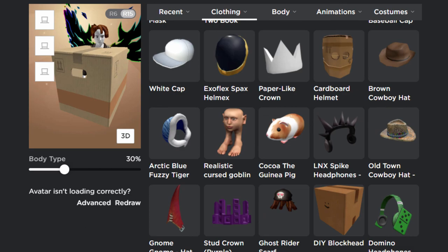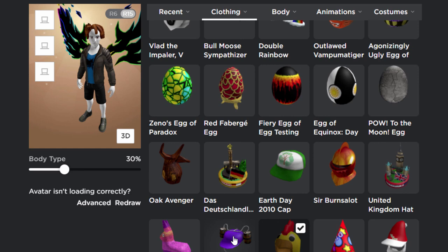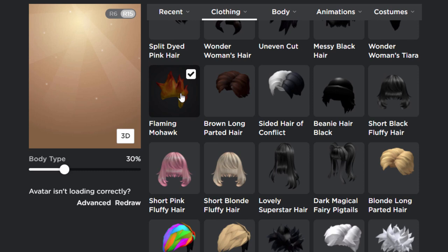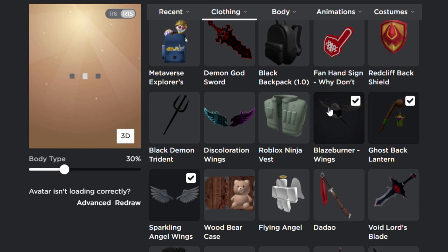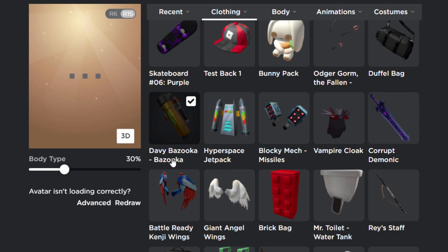Now let's wear some sound-emitting and particle effect accessories. Scrolling down to find my sound accessories — they're probably at the end of my inventory since they're limited items. Found them — let's wear both: the chicken suit and the Bright Eyes Bloxy Cola hat. For particles I've got the Flaming Mohawk hair, Sparkling Angel Wings, Ghost Back Lantern, and Blaze Burner Wings. There's also the Davy Bazooka, which shoots out Robux particles.